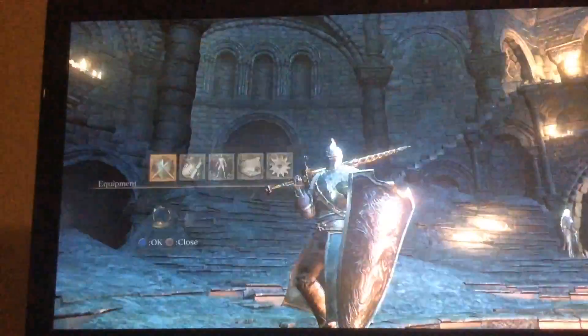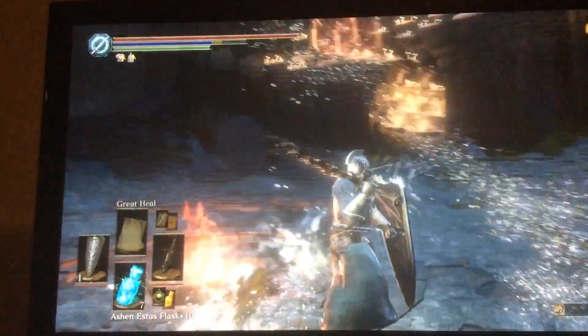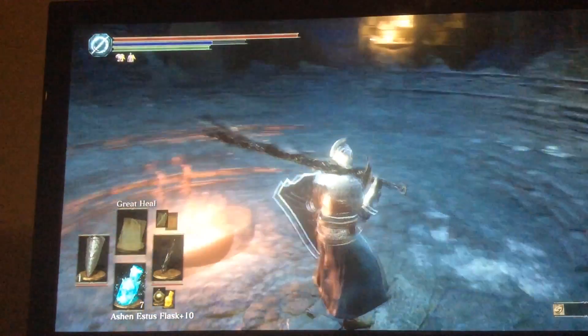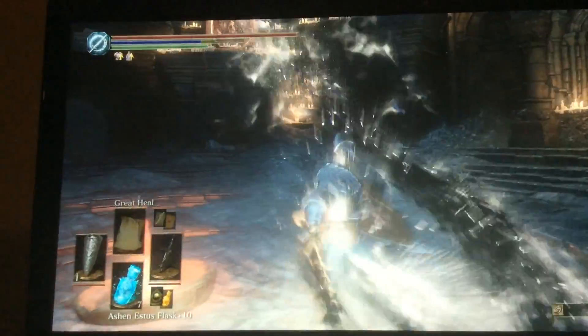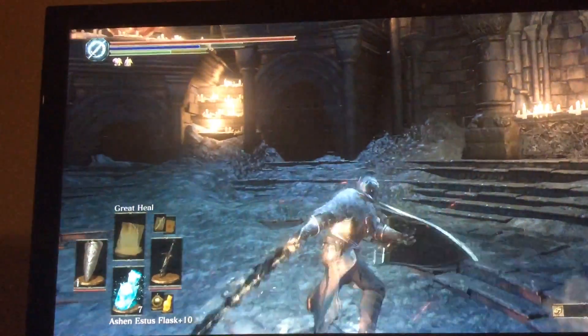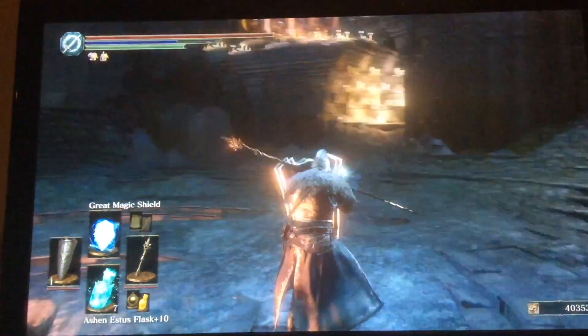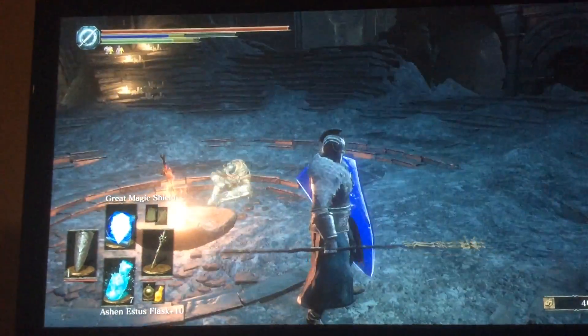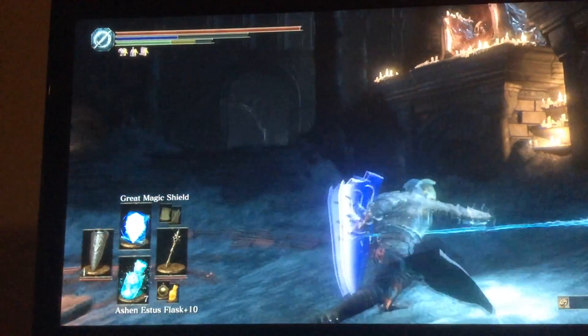It also allows you to use your weapon art, so in tandem with the Onyx Blade buff — easy, no need to two-hand — you can just buff and start swinging. Then there's also the Golden Ritual Spear, which you use to cast the buff, and if you're so inclined, you can also buff the spear for 20% stronger pokes.